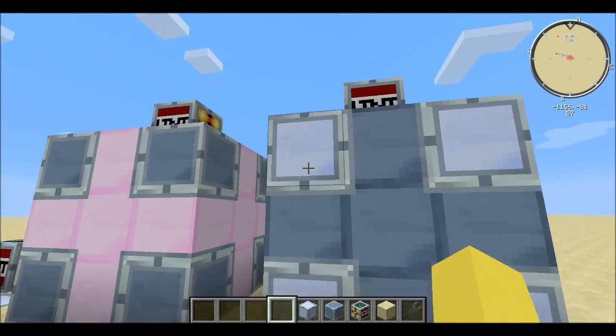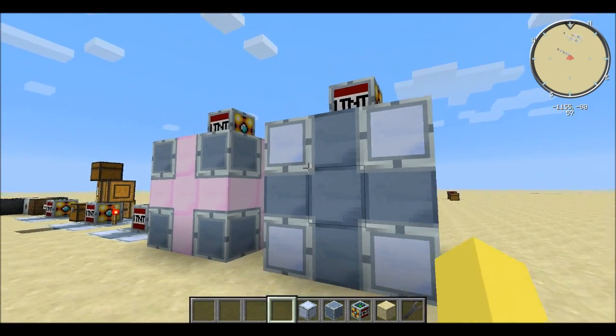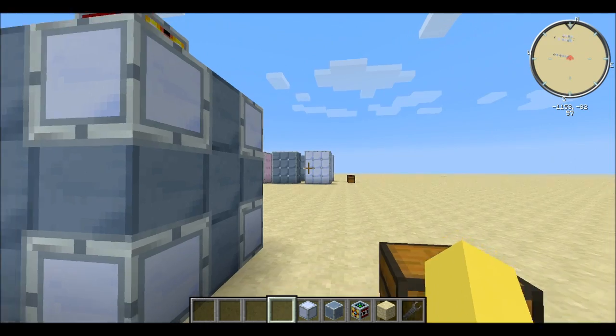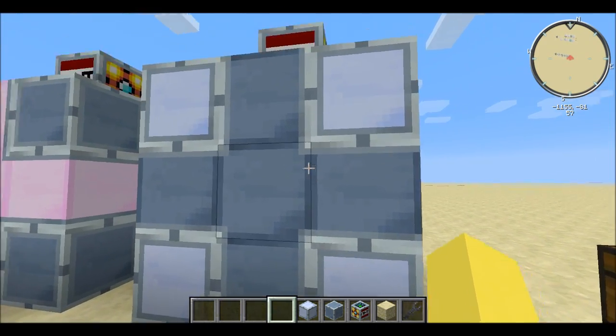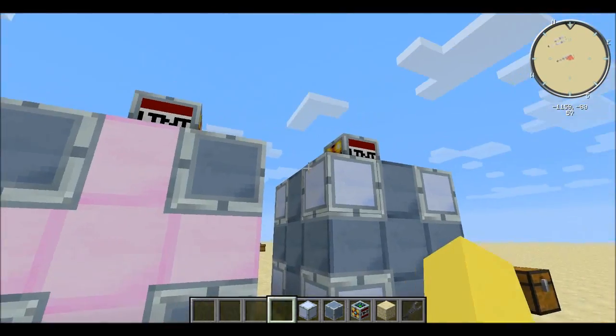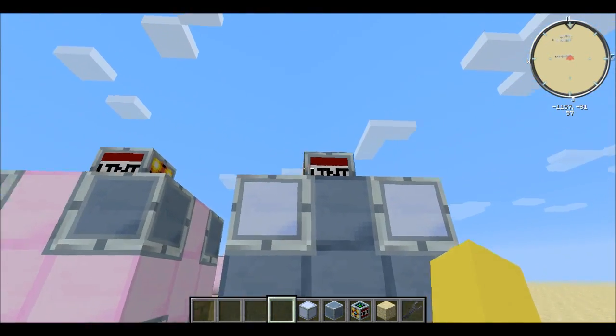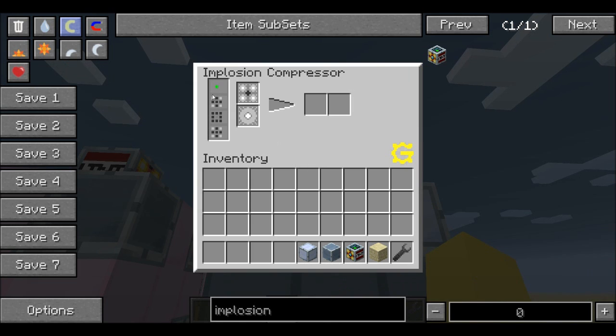This is pretty much the finished product. It's a 3x3x3, unlike the 3x3x4 from last episode, and the block itself has to go on the top. We're going to build it just like last time. Looking at the UI, it has the same display showing how to make each layer. It's got four layers again, but the top layer is only the implosion compressor block itself, so it shows green.